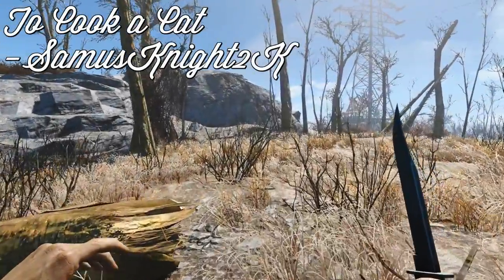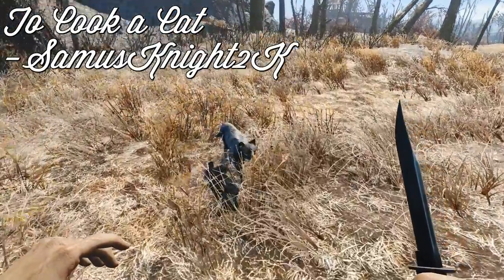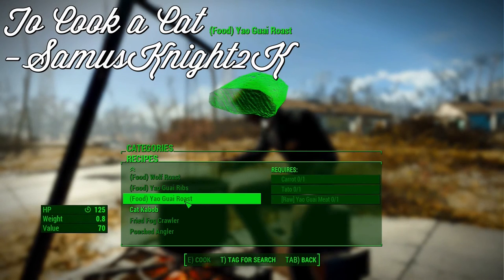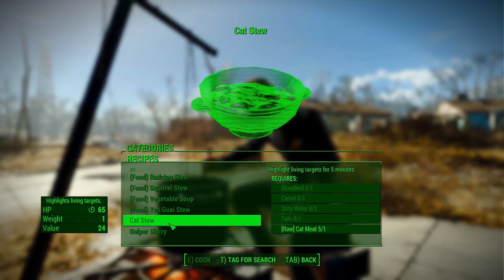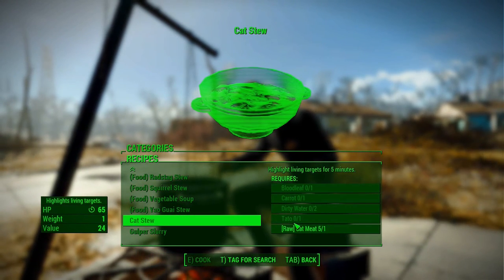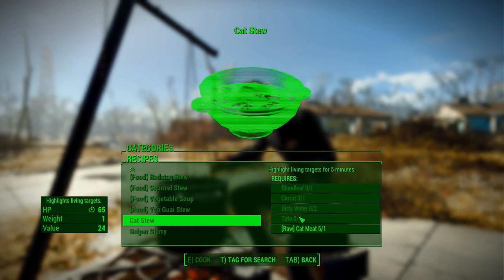To Cook a Cat, by Samus Knight 2K, implements a recipe which is included in the lore of the Fallout world but appears to be absent in the Commonwealth. This mod adds two new options to the cooking station: the Cat Kebab, which provides a 5-minute +1 boost to agility, and the Cat Stew, which highlights living targets for 5 minutes. While no one wants to eat their feline companion, in a survival scenario sometimes you have to make tough choices to stay alive. This little addition is perfect for bringing some forgotten lore back into the game.